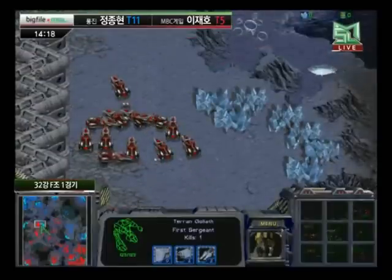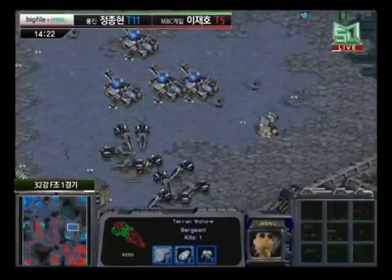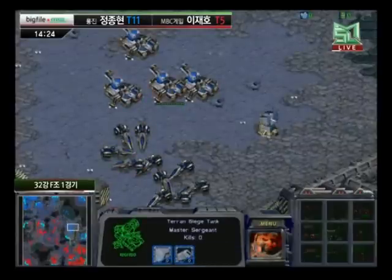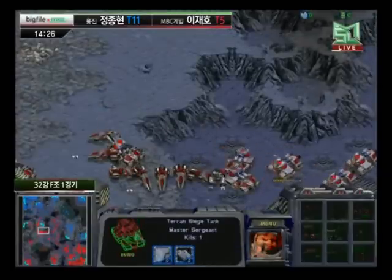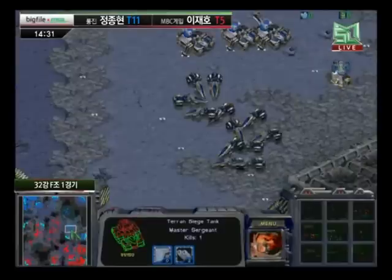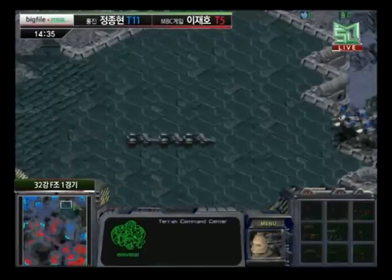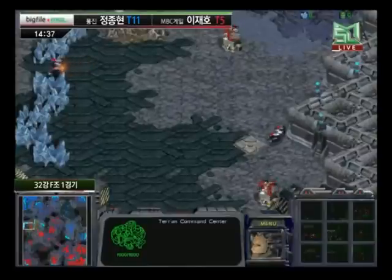With the weapons upgrades, Goliaths are going to be a significant boost against those Wraiths. I assume they have Charon Boosters at this point. MVP still hasn't worked on any upgrades — not even sure if he has it. He does have an Armory up there, so Goliaths are available. But I assume his weapons are going to be kicking in eventually because otherwise it's going to take him a little while to catch up in damage.